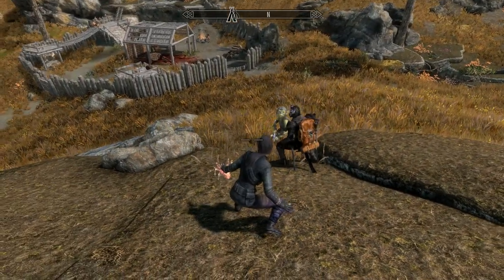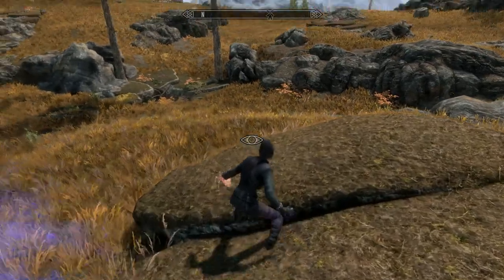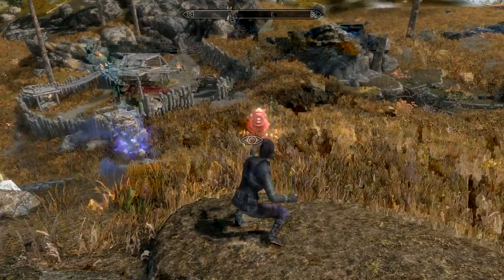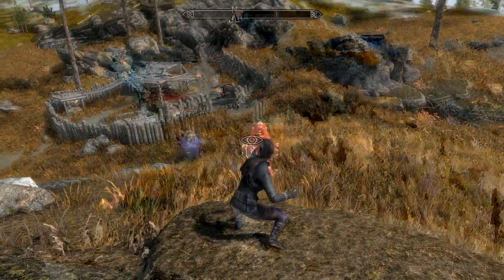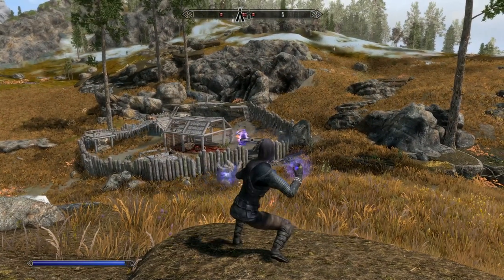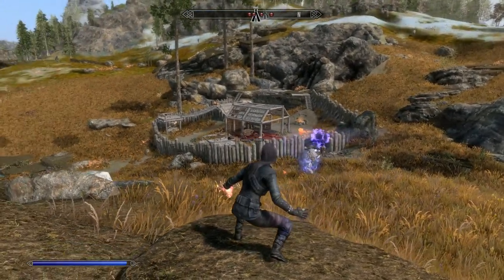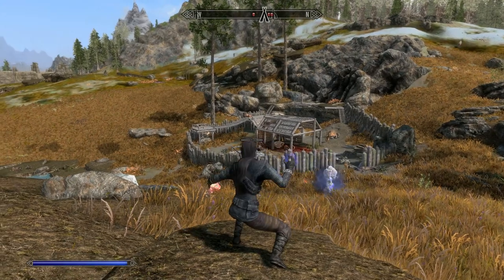So let's take a look at this little beauty. It's an apprentice-level Conjuration spell that summons a fiery wolf which rushes towards your enemies and explodes. The familiar lasts for six seconds, and the spell info states it deals fire damage of 50 points in a 15-foot radius for three seconds.